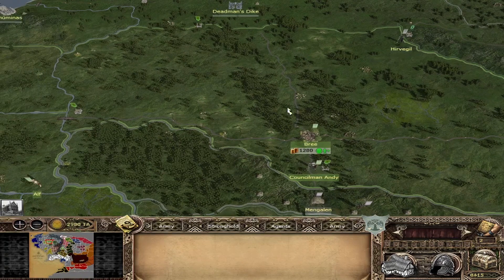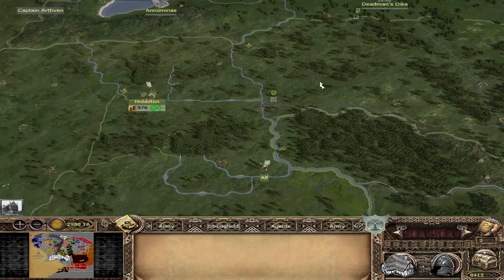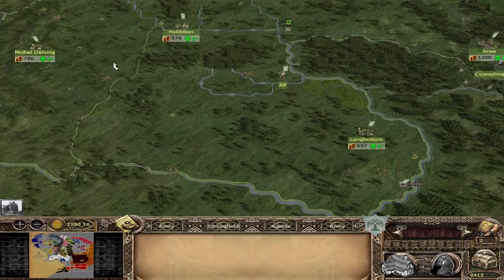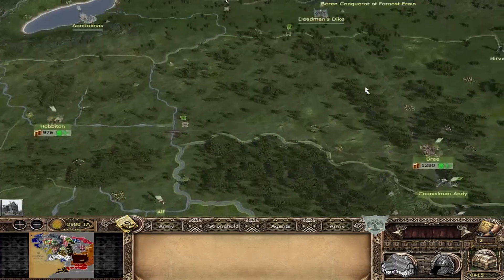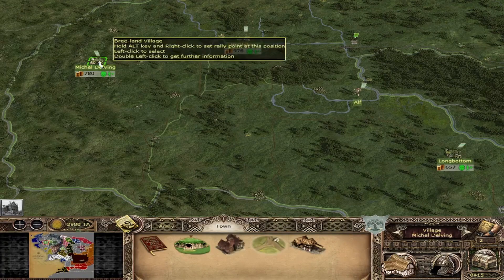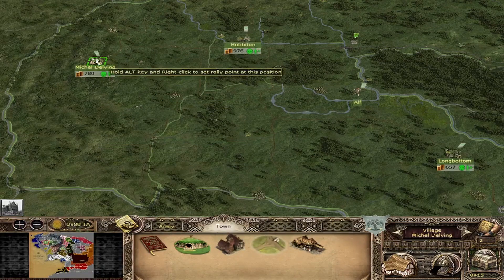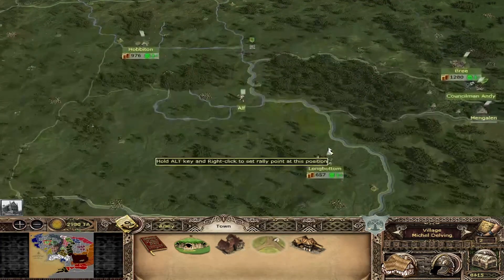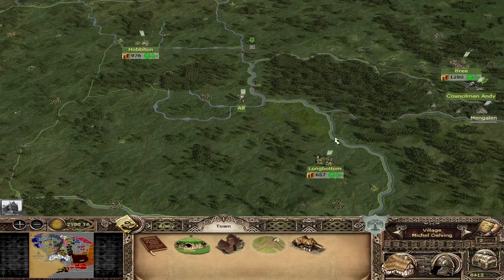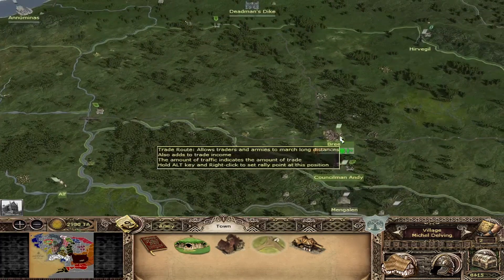Starting with the starting regions: as the Breeland you start with four regions. You have Bree, Overe Hobbiton, Mishadelfin, and Longbottom. These three are Hobbit cities. The difference between Hobbit cities and others is that Hobbit cities cannot be upgraded, unless they changed it in a recent version. The only Hobbit city that can be upgraded is Mishadelfin, which can grow to Larchtown. The other two can't — this reflects the small living community of the Hobbits. So four starting regions: three Hobbit regions and a normal region.